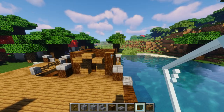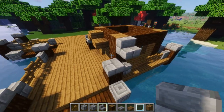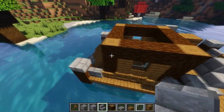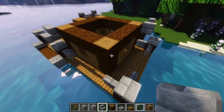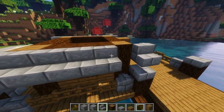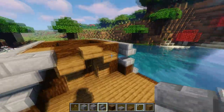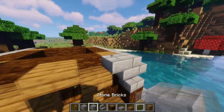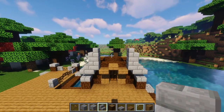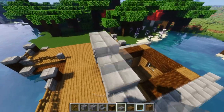Now we get into the roof — the slightly more difficult part, but still not very hard. Come to one of your sides and put a stair right there on that log, bringing it out one so you have a stair diagonal with the log. Do this on all four sides — this is the frame for our roof. Connect these stairs together on both sides. Then, for the upward portion, place an upside-down stair on both sides, add a block on top, and place a stair on top of that facing inward.